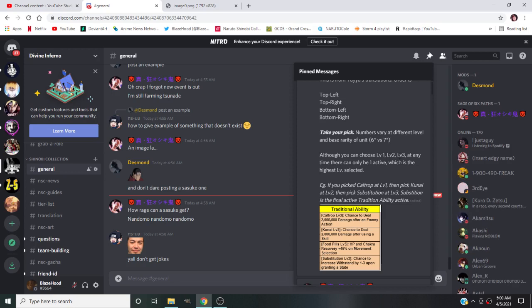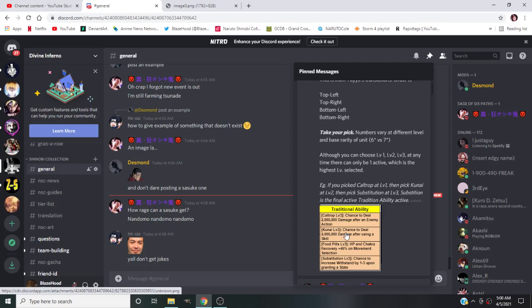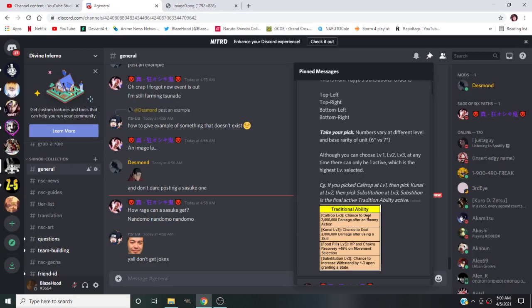At any time there can only be one traditional ability active at a time, which is the highest level selected. So what I did with this Sasuke is I skipped level one and two and went straight to level three. I gave him level three kunai - I keep saying cow drop but it's kunai - which is one chance to deal 1.2 million damage after using a skill.